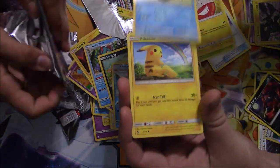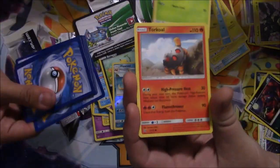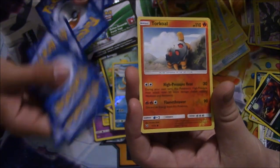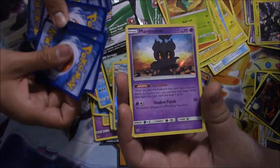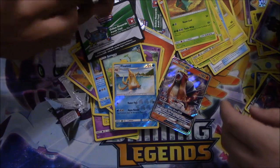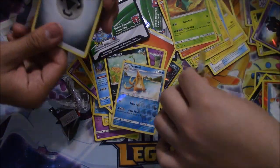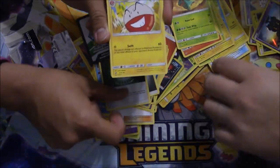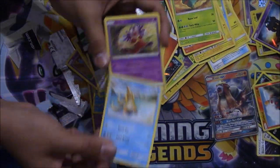Got an Electrode, another Buizel, another Pikachu, another Bulbasaur, a Torkoal, an Ivysaur — I feel like I'm saying the same names out of every pack — another Torkoal and a Mars Shadow. Sleeve up that bad boy right there. Mago Berry Energy, a Warp Energy, a Volcarona, a Floatzel.